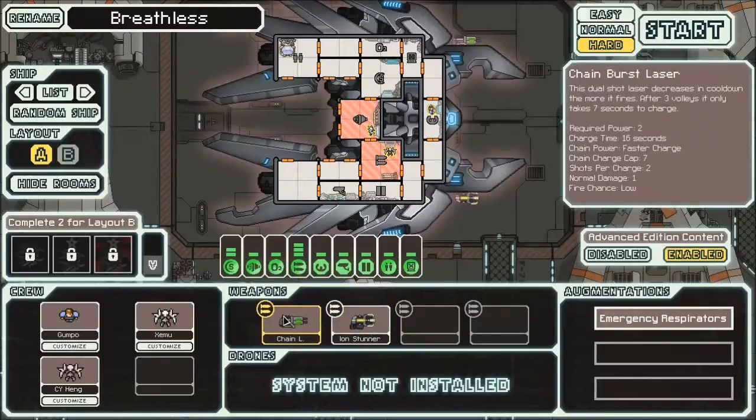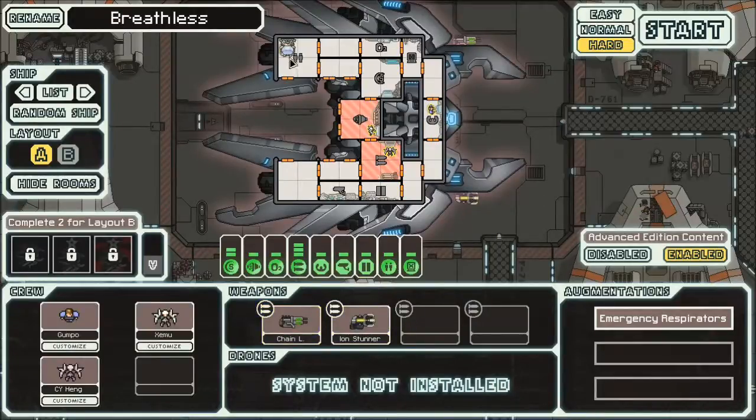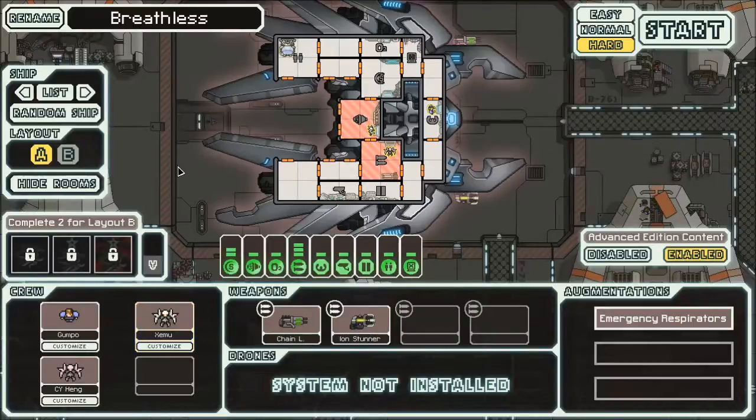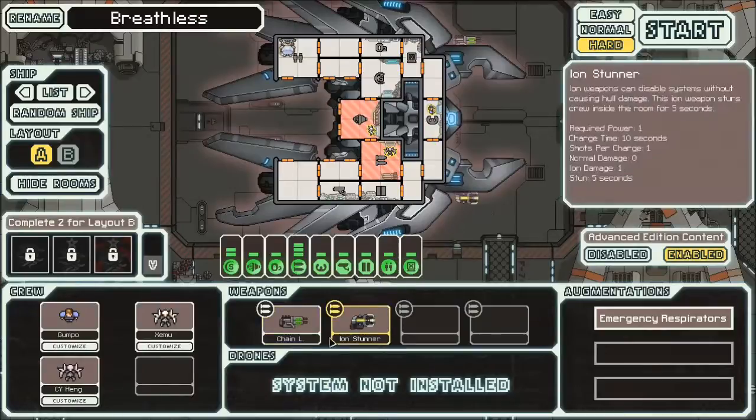The Ion Stunner and Chain Laser are two new weapons. The ship also starts with the Clone Bay, making this a quintessential Advanced Edition ship with all kinds of advanced features. You'll also notice two rooms have no air — that's because we have CY Heng and Zimu, who are Lanius people. These anaerobic beings drain oxygen from rooms, move slowly, and take no damage from lack of oxygen.